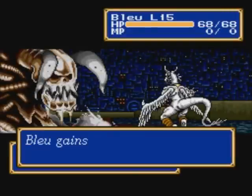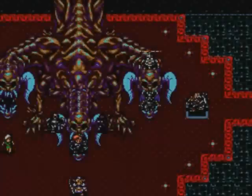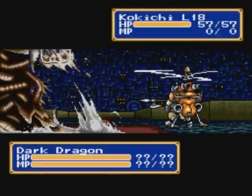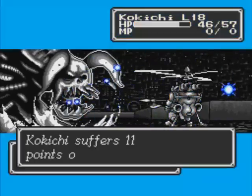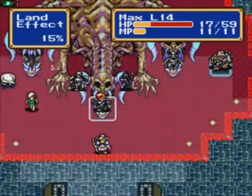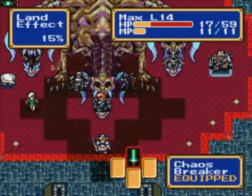Welcome back to part 2. We are continuing the Dark Dragon battle. Here is something really funny — Dark Dragon's casting freeze level 2, and Max gets his turn, which is cool.